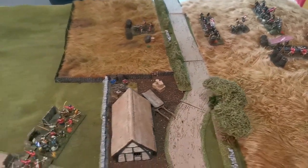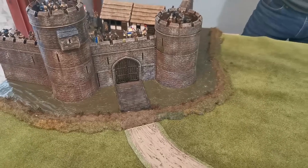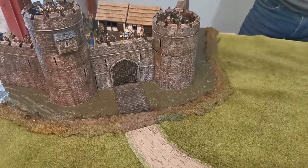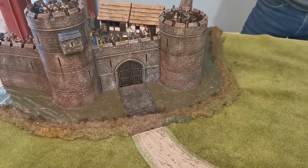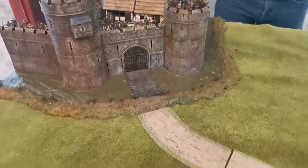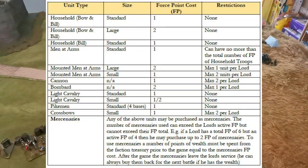As damage is done to the castle walls, we'll keep note. For force depletion to the castle defenders: for each enemy unit routed or destroyed, Robin will lose half the force point of what's available to him next time — effectively reducing a standard unit to a small unit. Both armies have nine force points on the table, though half of mine is taken up with cannons.